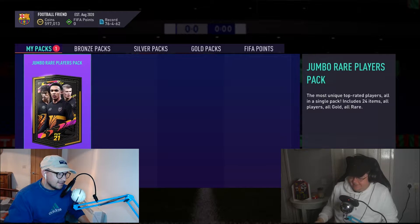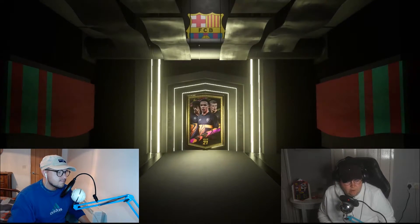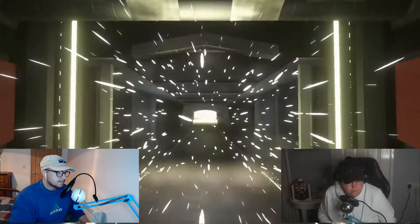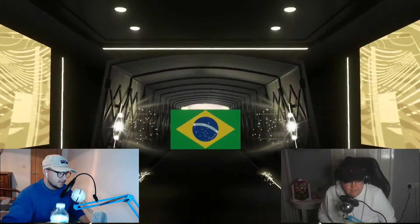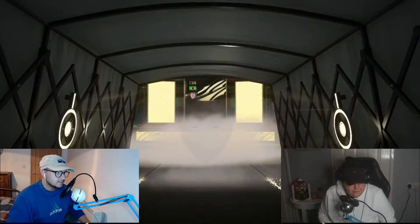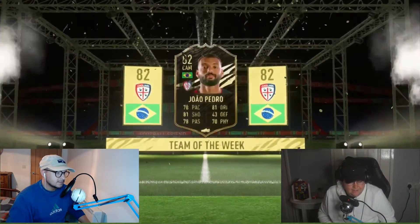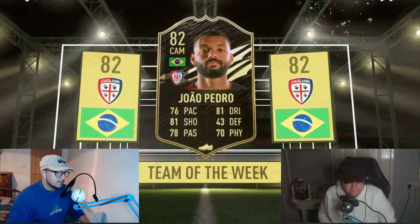All right, you know what? Let's just open it. It better be a walkout — I swear, I can't take it. Better not be one I have. I just want it to be someone decent that we can get in the squad. Any French player that's gold is a bonus. It's a board — it's not a walkout. It's going to be Brazilian. It's Joao Pedro, the inform. Never heard of him. It ain't bad, to be fair.